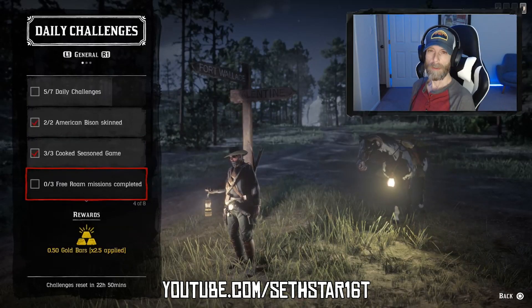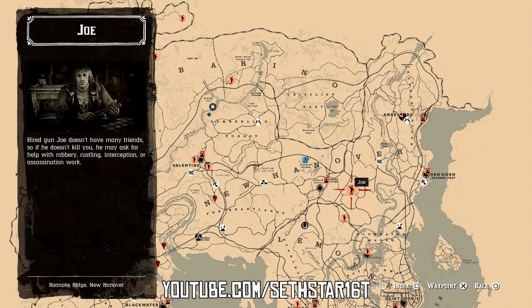Number 3: Free Roam Missions Completed. These are the orange icons on your map. You've got to start three of these up and complete them.